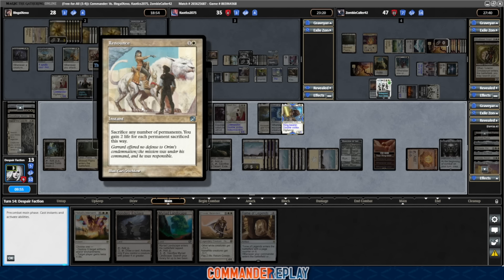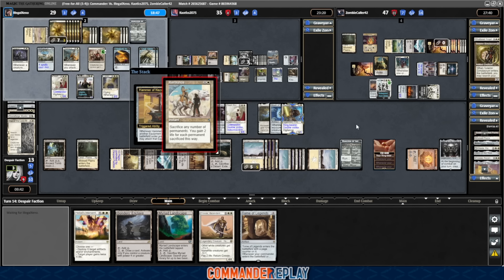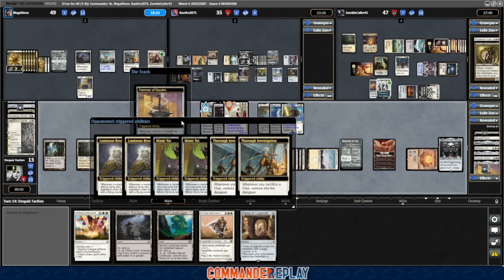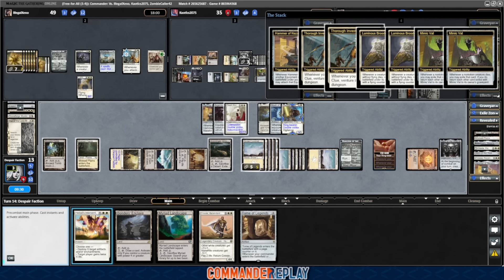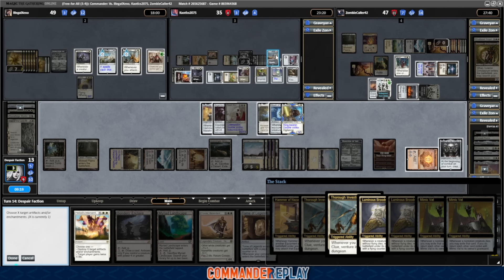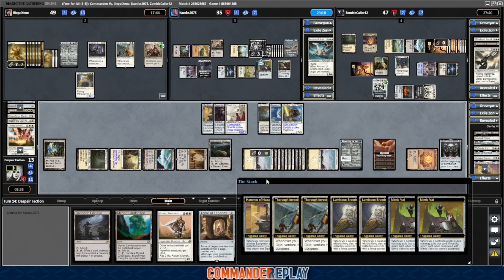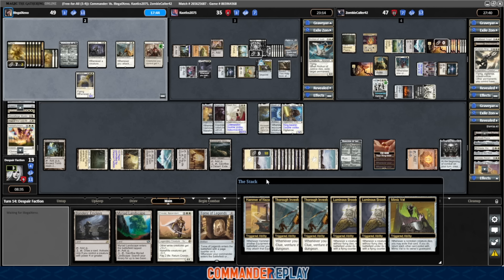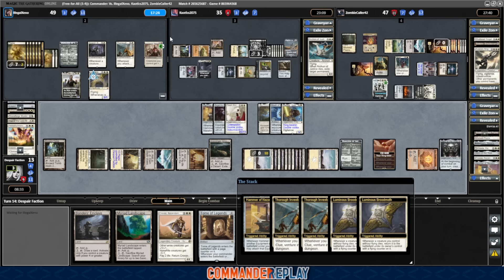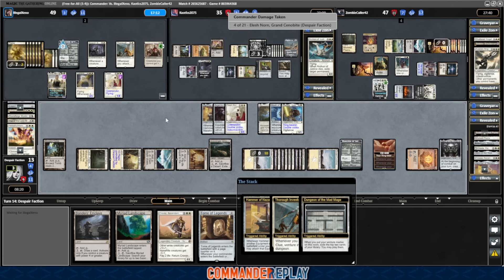Can we do a Kao in one shot? That would be amazing. Cast the Hammer — free equip to Elish Norn. Cast the Argentum Armor, equip to the Norn. Use the ability — Helm of the Host, free equip. Renounce — sacrifice any number of permanents, you gain two life for each permanent sacrificed. Weird card. Oh, we could respond to that. Opponent is at 49 life. With all of that, we should destroy the Aetherflux Reservoir. How many things can we get? Need to destroy the repeatable removal from Kao. Definitely the Cage Sun, the Dino DNA, definitely the Sword. Aetherflux Reservoir is down — so we're not getting blasted by that. Thank God.